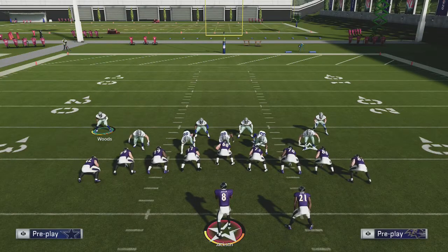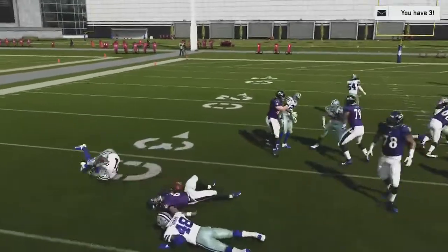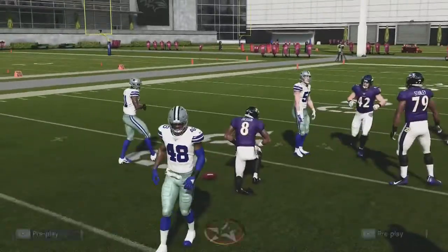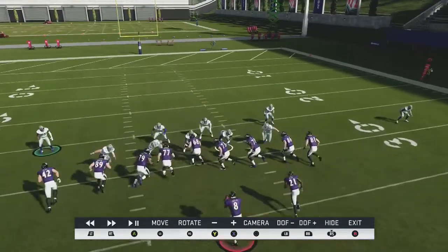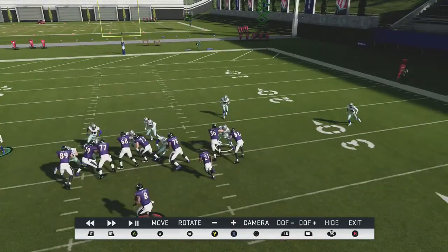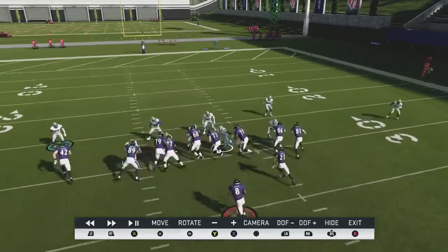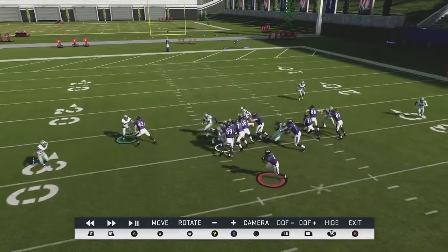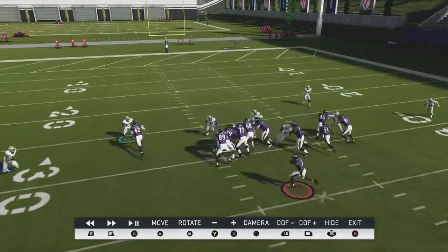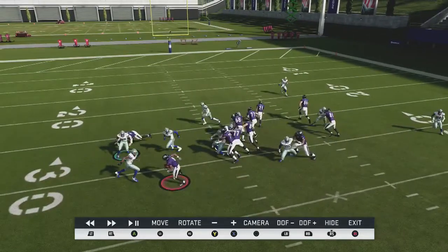This is the QB blast. You see the outside is protected by our corner. Since we're in that cover two, we have the corners in the run fits on the outside. The offensive line doesn't hardly get to move at all. They double down on the nose. The crash makes this right guard block down on the backside defensive end. They double down on the defensive end. We've got a one-on-one with a tight end and a linebacker here. And we've got both of our middle linebackers unblocked — that's three guys unblocked at the ball.